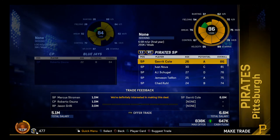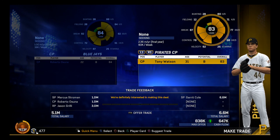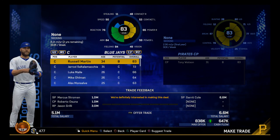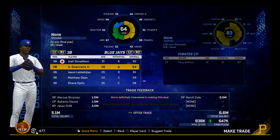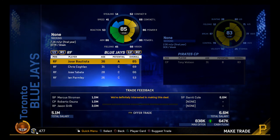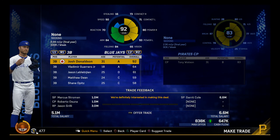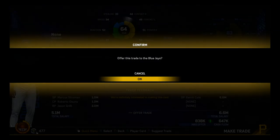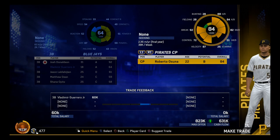We're moving Azuna in over Watson — Azuna is one overall better, younger, and definitely a better option. We'll move Tony Watson to another team that needs a closer. The Blue Jays need a closer, but there's not really anybody left on the team that I want except maybe Vladimir Guerrero Jr. Let's go ahead and make the Stroman, Azuna, and Grilly for Cole trade. I knew that would work — so the first trade goes that way.